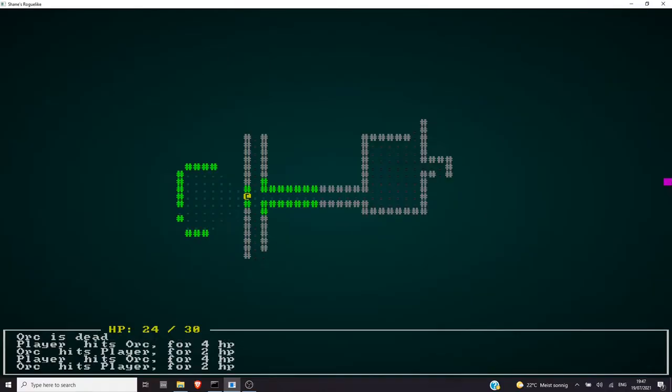We've also given the AI a system of visibility. So if they don't see us, they won't chase us. But if we get close to them, they'll start chasing us, but we can lose them pretty easily.